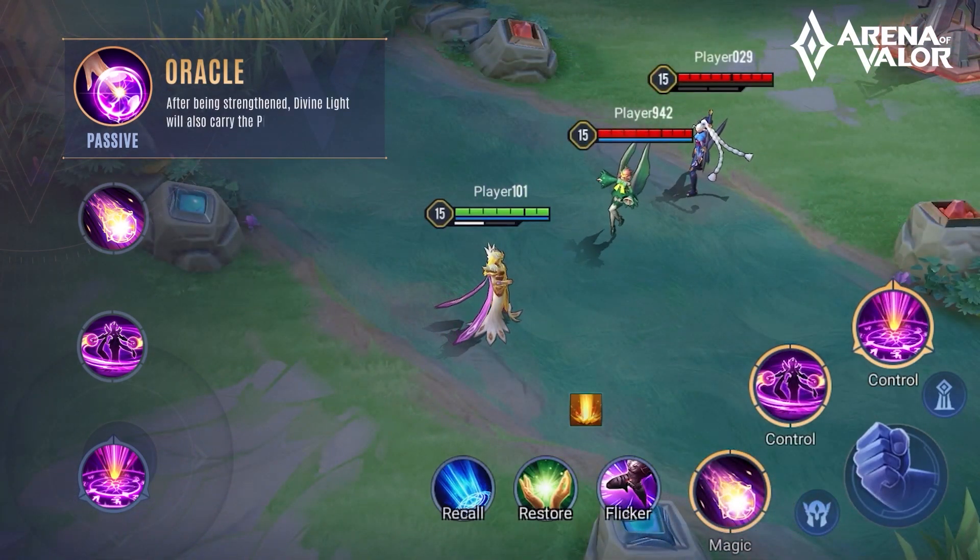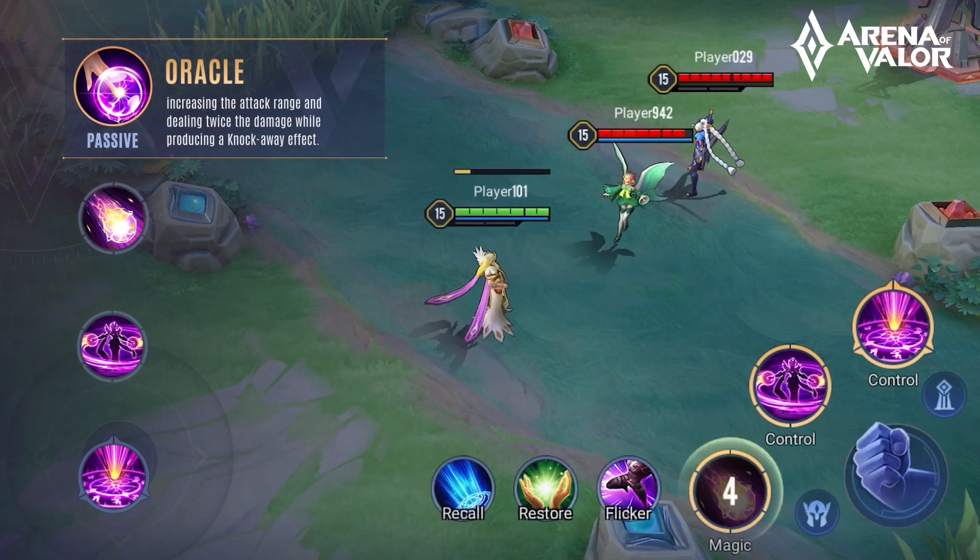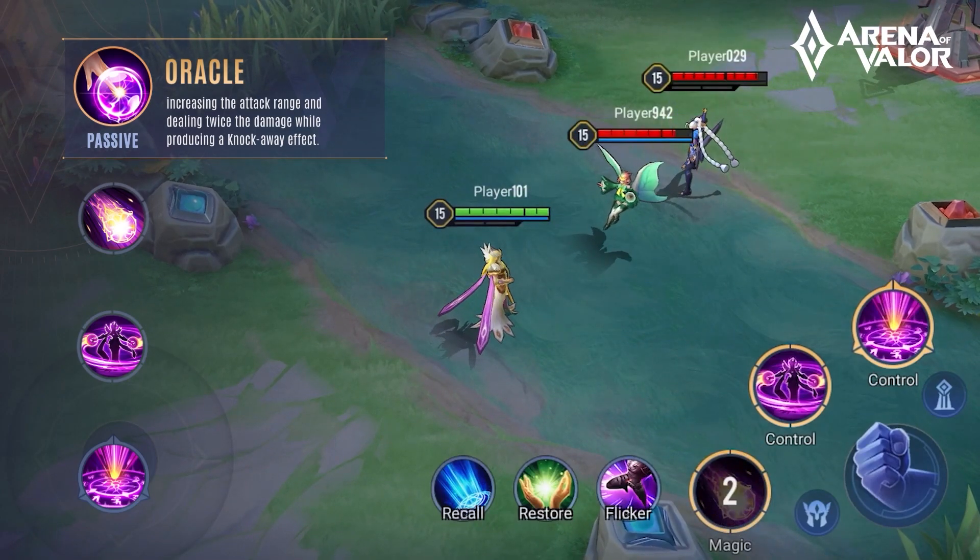After being strengthened, Divine Light will also carry the Pierce effect, increasing the attack range and dealing twice the damage while producing a knockaway effect.